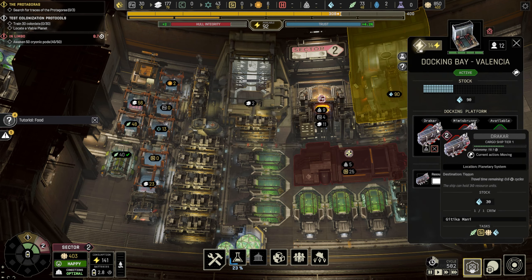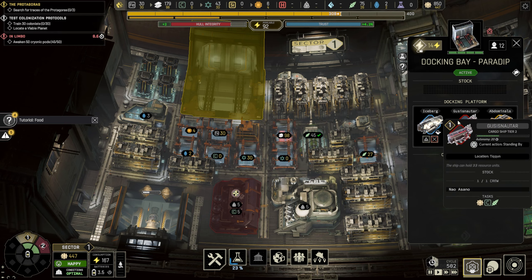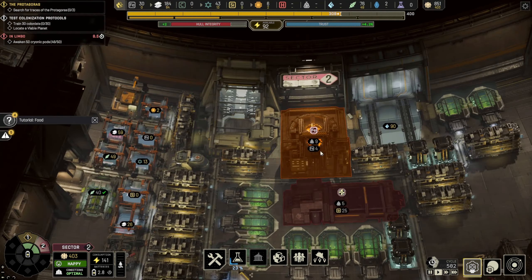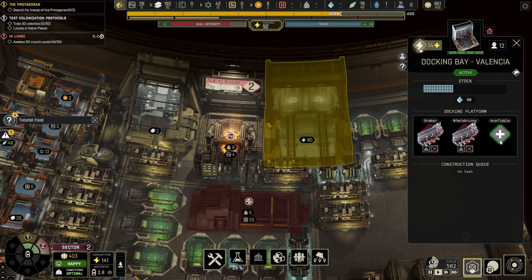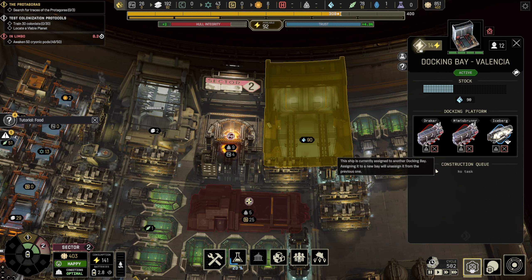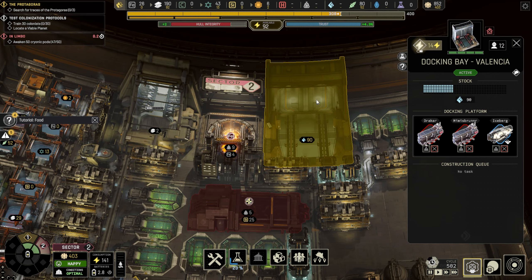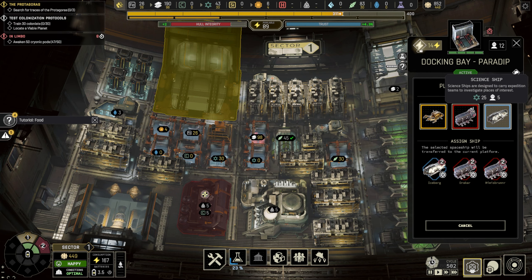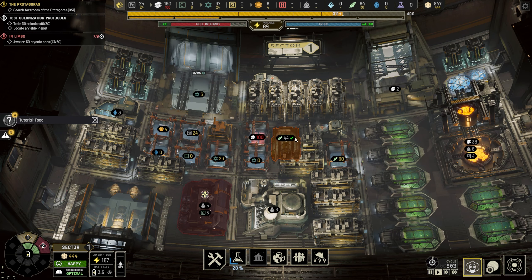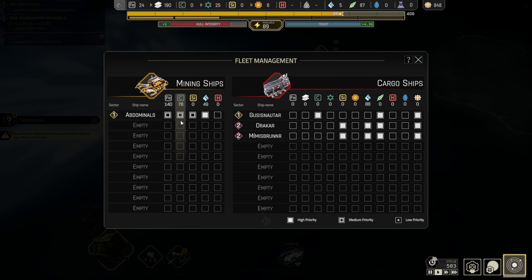We have room for one more ship — we have two cargo ships here and one of each of the others. I'm thinking maybe we can dismantle one and go for another science ship. Let's start by building one — it could be nice to have. Now we also need more carbon, so let's see — we have a lot there, let's prioritize that as well since we have plenty of ice.